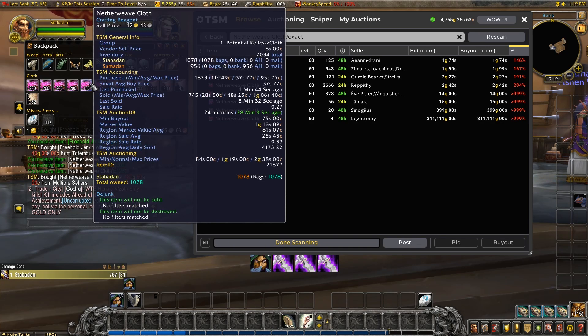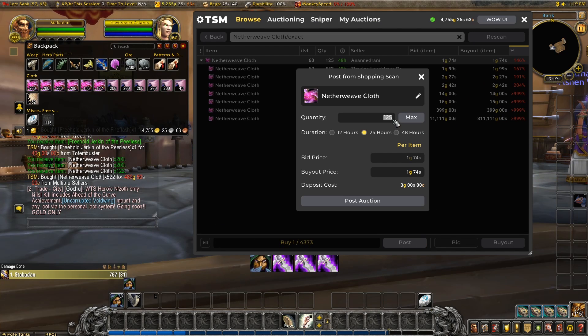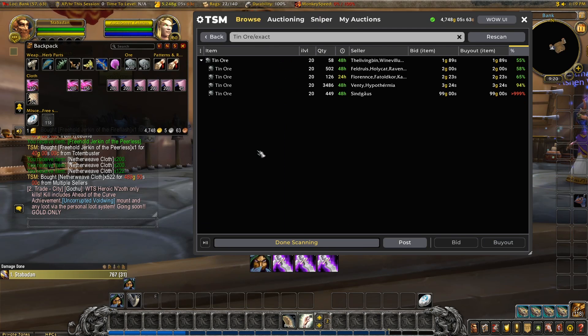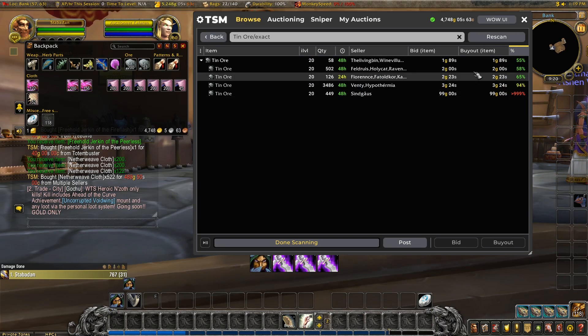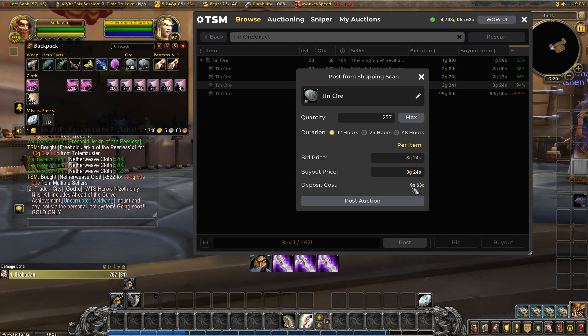Netherweave - our average is a really good 37 silver. Let's try 600 at 12 hours and see if those sell. The deposit is 7 gold, so not too excessive. Tin ore? Prices have plummeted again. My smart average buy is way too high for this. I'll have to come in here at 3 gold 24 to see any profit. Thankfully the deposit fee is minimal, so it makes sense to park some here and see if they sell.